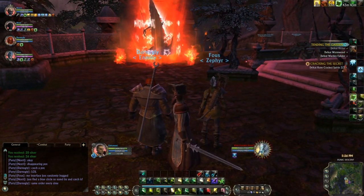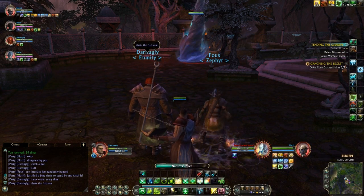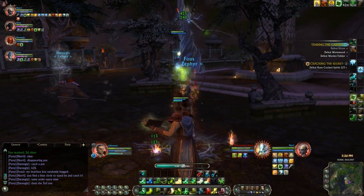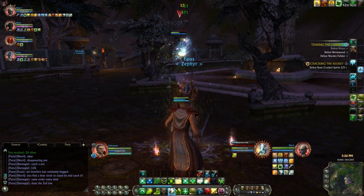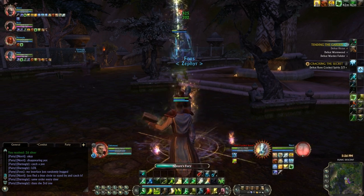This guy does a chain lightning — or fork lightning, whichever you want to call it. Besides that, it doesn't really do much. It does do a knockback, but I hardly even noticed because the tank was still in range of heals. The amount of DPS we're doing on him means he doesn't last more than 30 seconds.